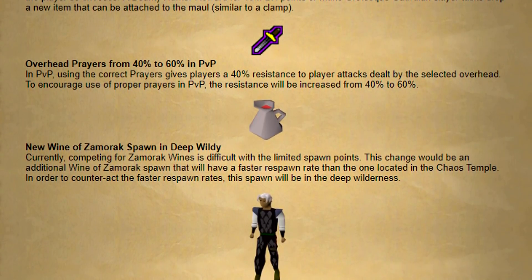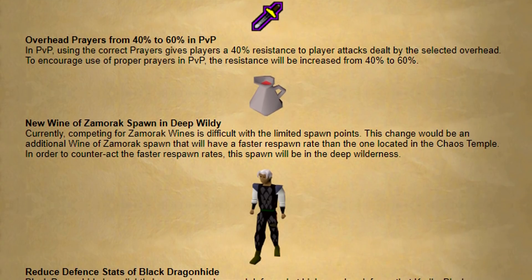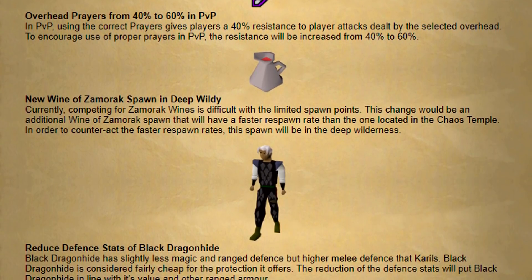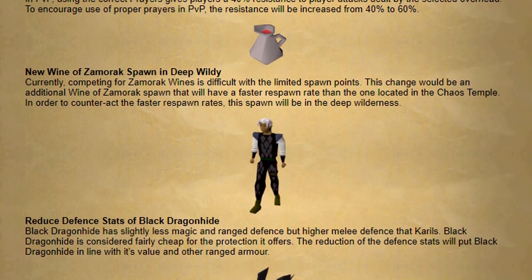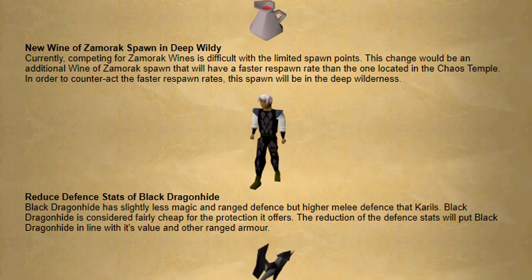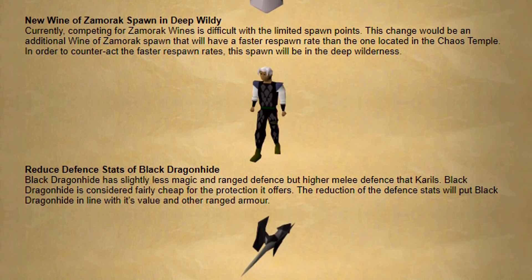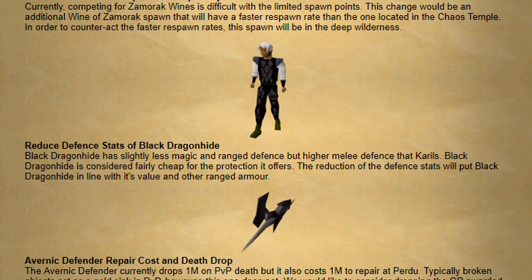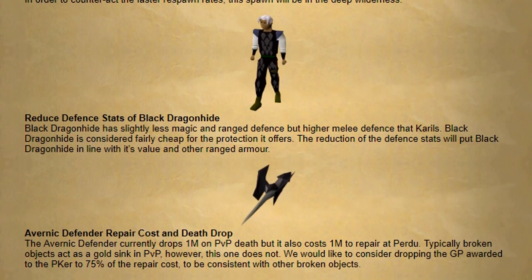There's always a lot of competition for Zamorak wines, and even with two locations they could probably use a third — this one would have a faster respawn rate but be deep in the wilderness. Another pretty massive change is reducing the defense stats on black dragonhide. It currently has slightly less magic and ranged defense but higher melee defense than Karils, and it's considerably cheaper while offering a huge amount of stats. The reduction in defensive stats will put it in line with its value. One interesting Reddit suggestion was to leave god dragonhide the same since it's already more expensive. They also mention a bounty hunter rework is being worked on with feedback from dedicated community members.